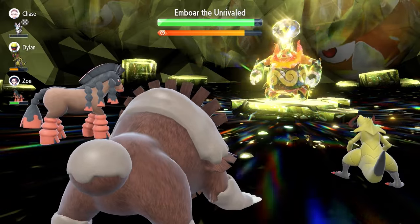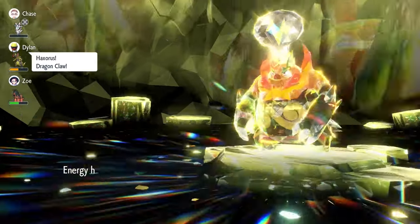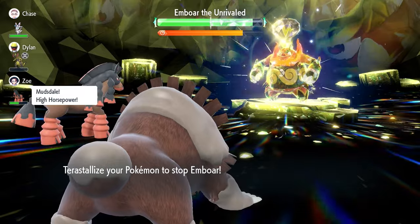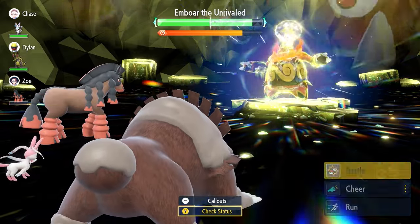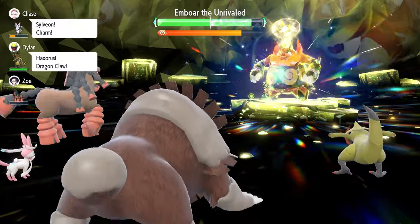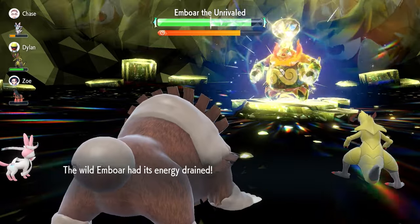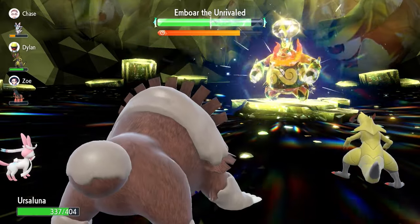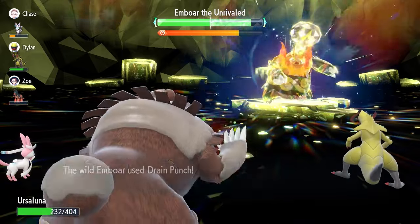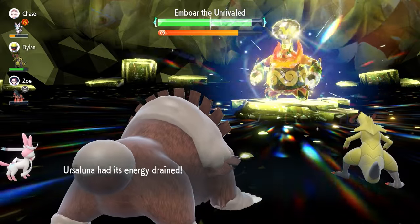Now we're chasing down the timer until we can Terastallize. We need to use about three Drain Punches. At this stage we're going to see the shield go up, but we'll just keep going for Drain Punches, recovering health as we go, waiting until we can Terastallize and use Earthquake. The most important thing is just making sure we are staying healthy with the Ursaluna. The Drain Punches are doing a good amount of damage, but nothing we need to be concerned about at this stage.